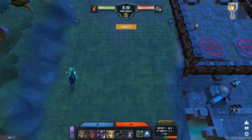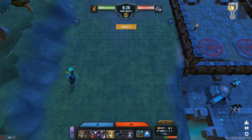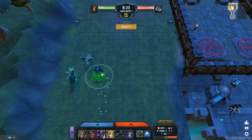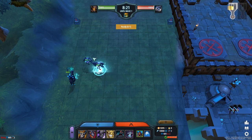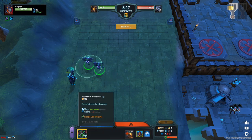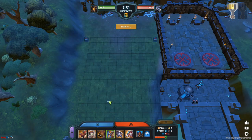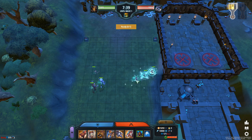Unlike DPS units, tanks do not only have to be close to the wall. You can place them a little more spread, but usually want them to be in front of your damage dealers. Giving time to both ranged and melee damage units, tanks fulfill their job in the best possible way. Off-tanks describe units that you want to deal a decent amount of damage while also taking some at the same time. Place them between the wall and the front row to fulfill their job.